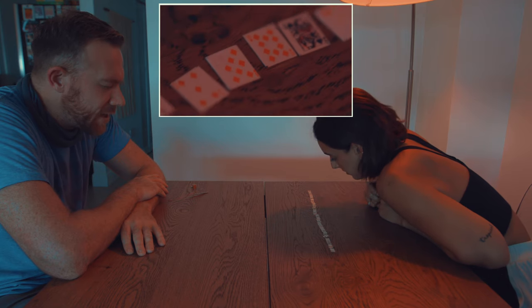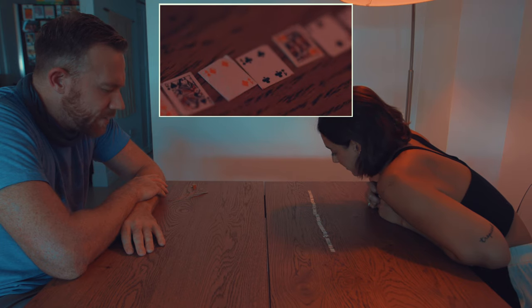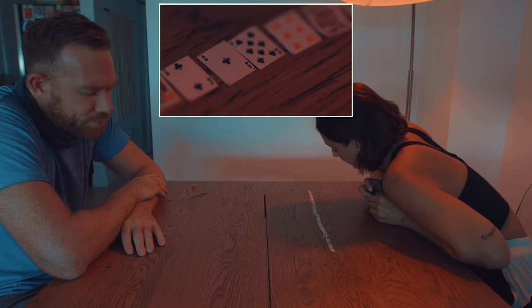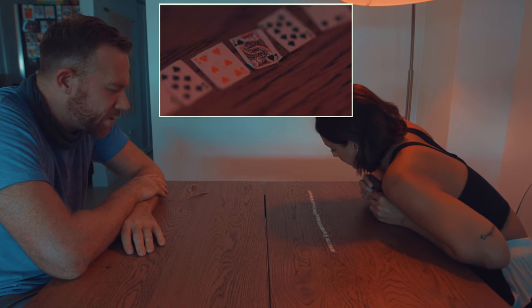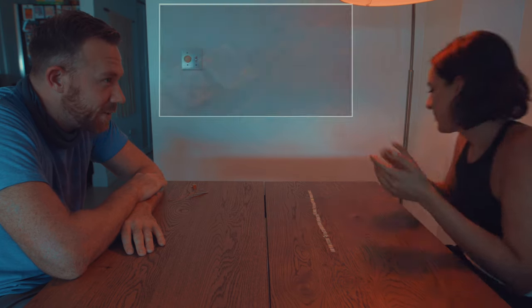Five of Diamonds, Eight of Diamonds, Ten of Diamonds, Queen of Spades, Four of Diamonds, Four of Clubs, King of Hearts, Two of Clubs, Ace of Clubs, Eight of Spades, Six of Hearts, Jack of Spades, Ten of Spades, Four of Spades, Eight of Clubs, and Jack of Diamonds. Yep! Woo! Nice. There you go.